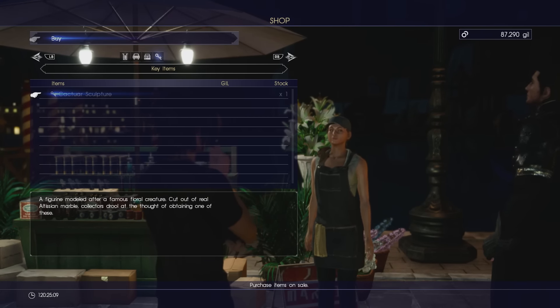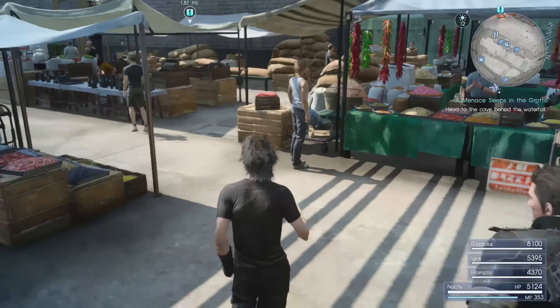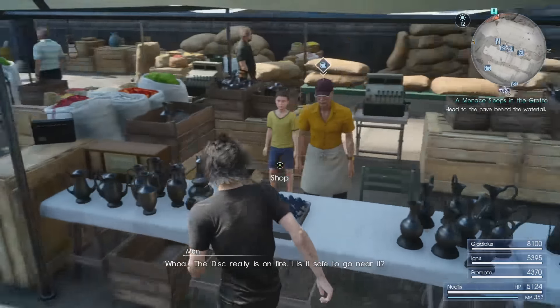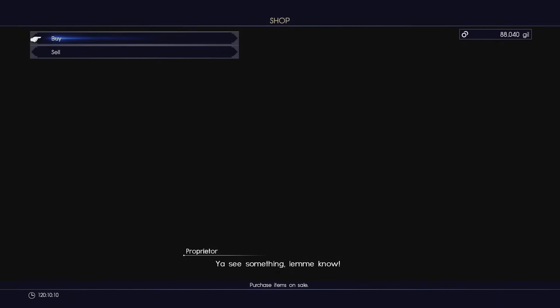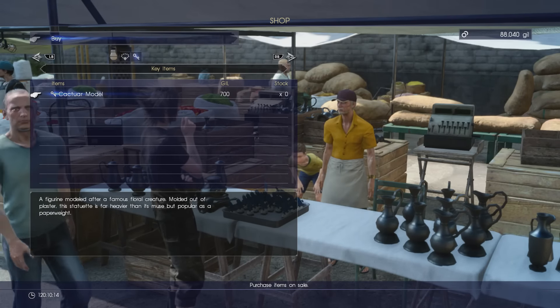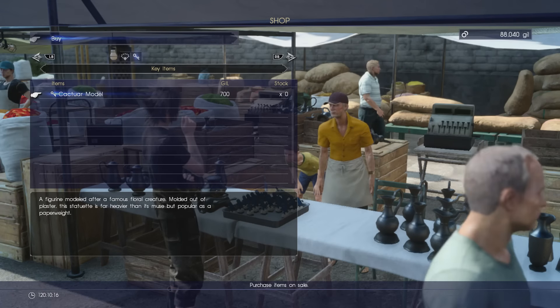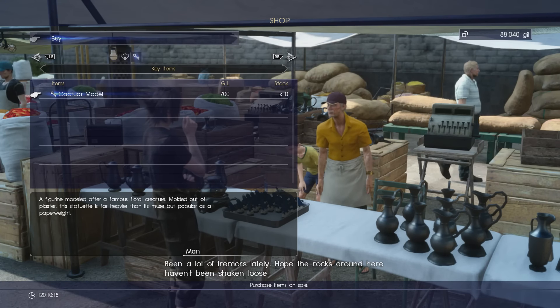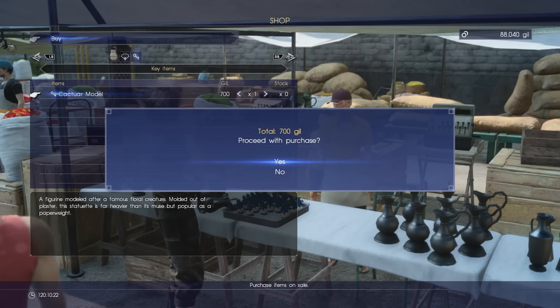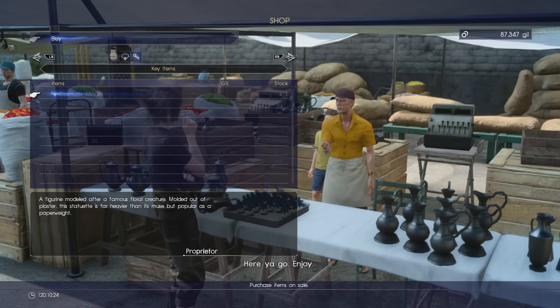There are two more that you can find. The third one is called a Cactar of Mortar and this one is completed when you buy the Cactar model from the antique shop, and this antique shop is in Lestallum's market. You will be able to find it there — just head over and buy it. When you complete this one you can take it back to him, and there are two additional steps that will get a secret reaction from the boy, Talcott.